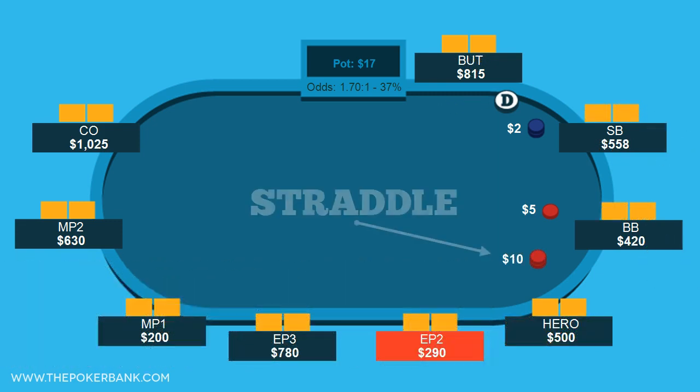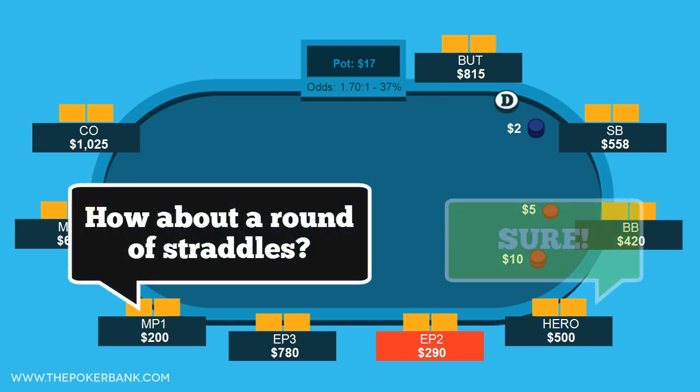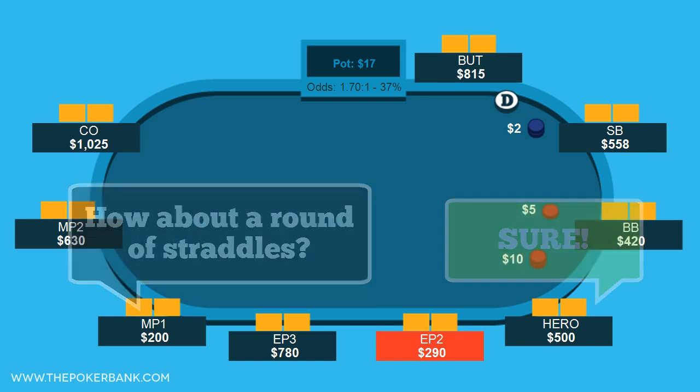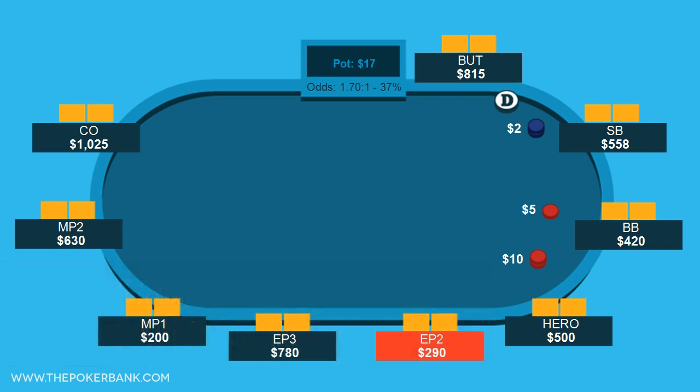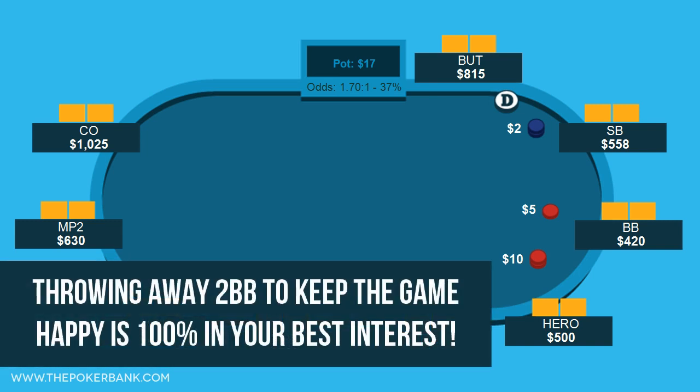And third is straddling when it's socially acceptable. I never like being the sore thumb at a poker table. If the table is doing a round of straddles, just go along with it. Keep the game lively, keep everyone smiling, and just throw your straddle out there. Sure, a straddle is a negative EV play, but pitching away two big blinds to keep the game running and happy is easily a good idea.